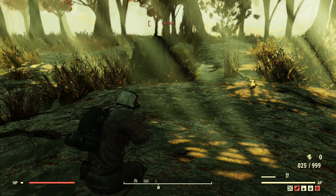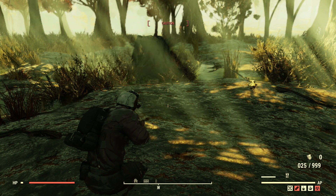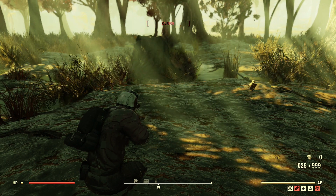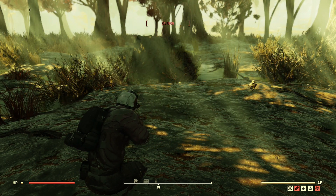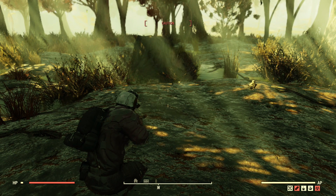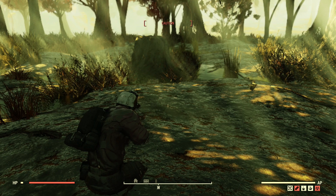There you go guys — a quick tutorial on how you can remap your buttons so you can jump and do a critical hit at the same time. If you found this video helpful, please hit that like button, and if you want to see more Fallout 76 videos, don't forget to subscribe. Thank you so much for watching and I'll see you next time.